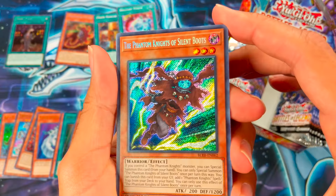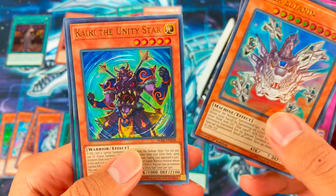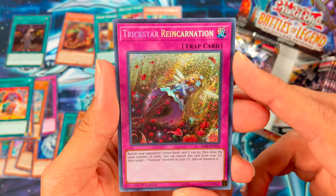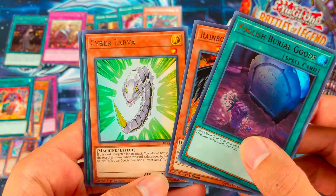Now we have the Phantom Knight of Silent Boots, Unending Nightmare, Cyber Eltonin, Kaiki the Unity Star, and Convert Contract. Then Trickstar Reincarnation, Foolish Burial Goods, Rainbow Dark Dragon, Cyber Larva, and World Legacy's Heart.